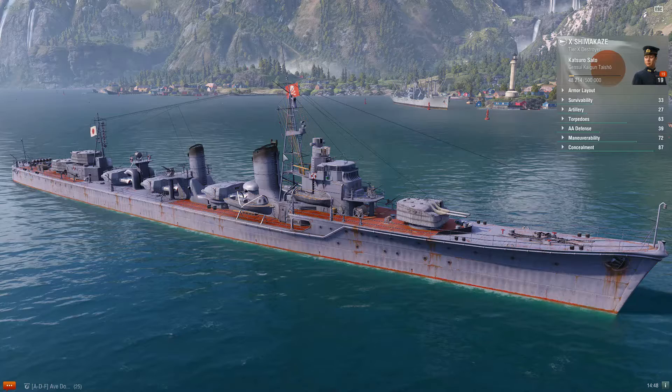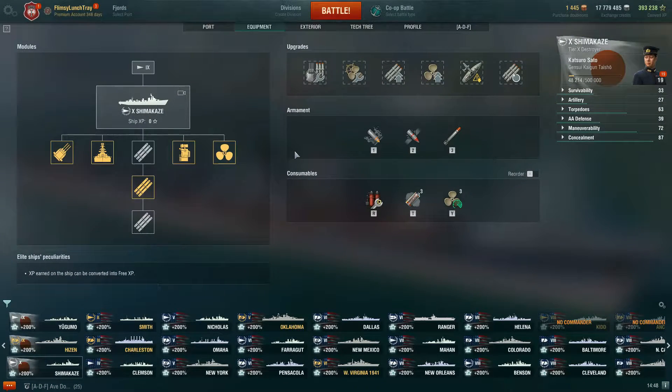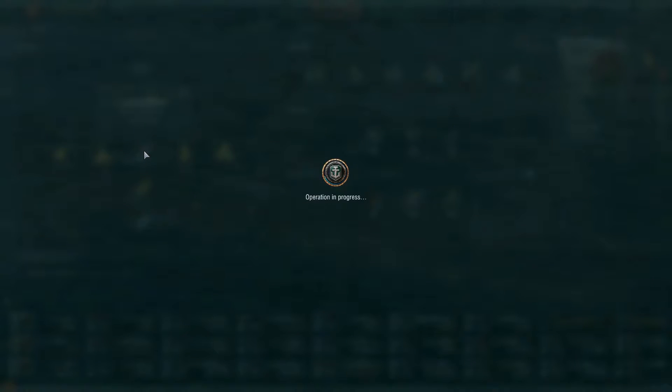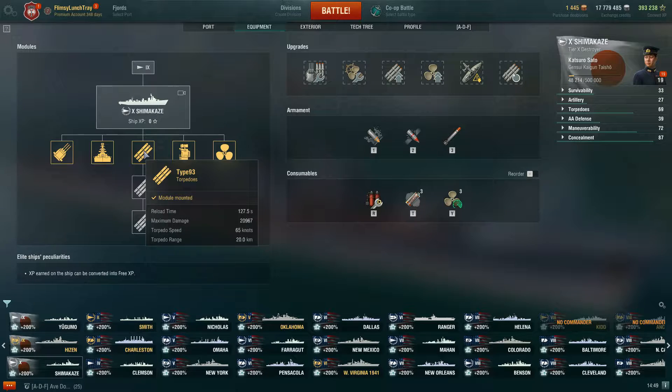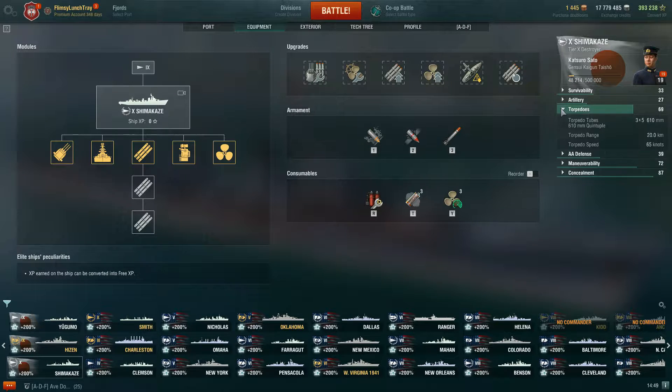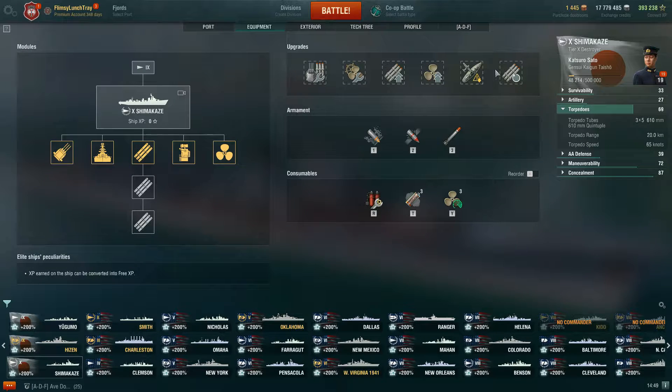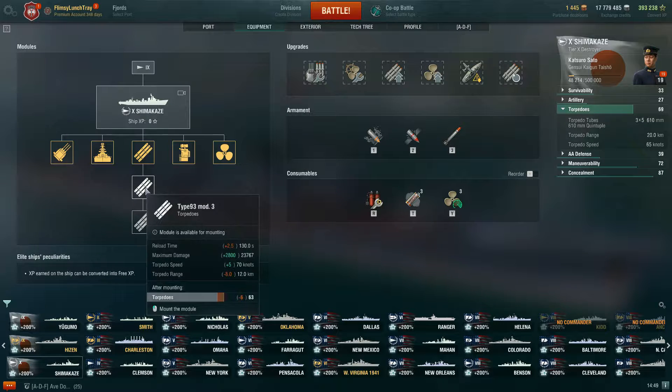We'll talk a little bit about her guns, but we're mostly going to be talking about the equipment and commander. There are three different torpedo module options. First, the stock Type 93 torpedoes — they're 20 kilometer torpedoes, but they're slow at 65 knots, have a detectability range by sea of 2.5 kilometers, and a reload time of 127 seconds.